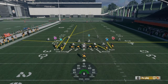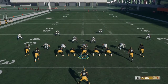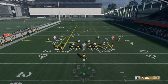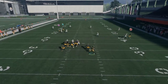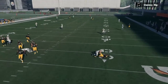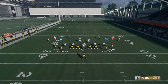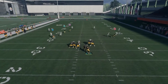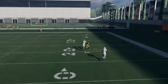You want to have an out route. This concept actually works against a Cover 3 look too, but in a compressed situation what I've really been labbing and realizing is that the same concept that beats Cover 3 also beats Cover 4 in compressed. You can see that was wide open — very, very open — but I got boxed out right there.